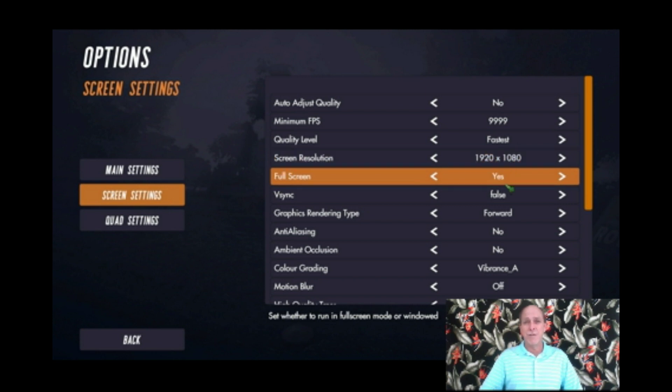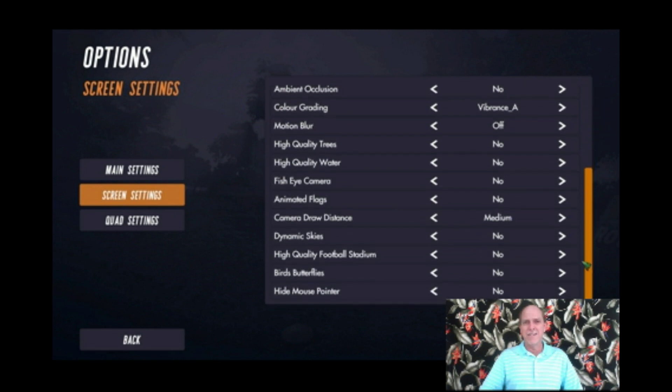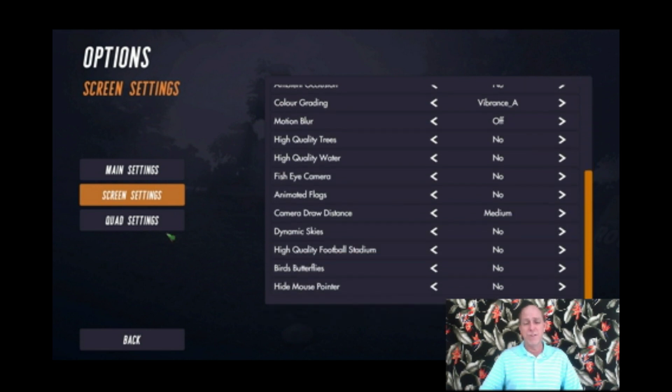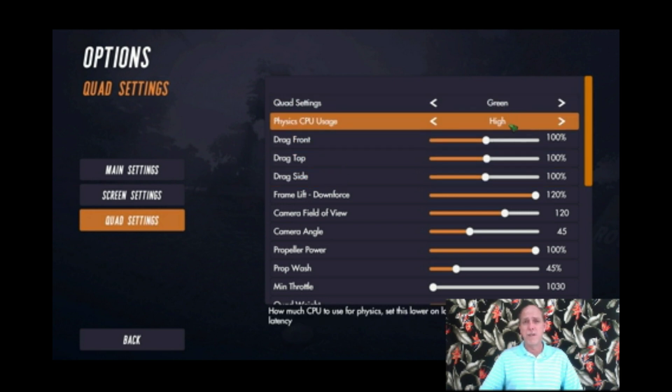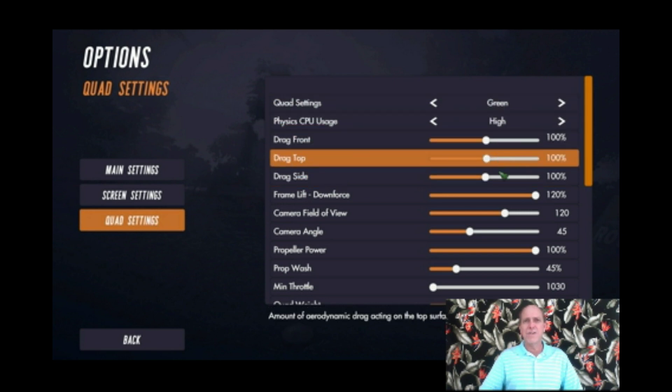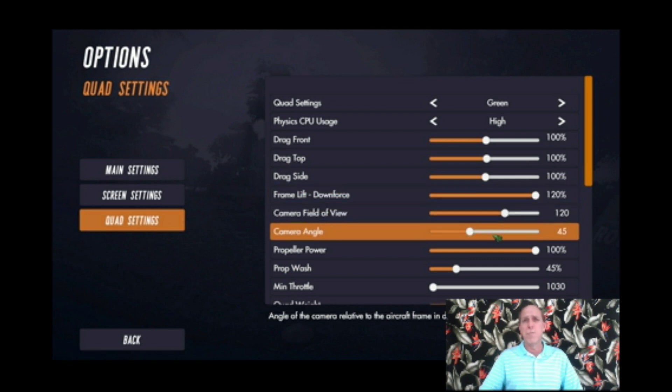Today, however, we're going to turn up the heat with the increased difficulty of our track. Instead of flying through race flags with no ceiling as we did last video, today we're going to be using all racing gates. This is going to force us to maintain our altitude closer to the ground and do more precision flying.